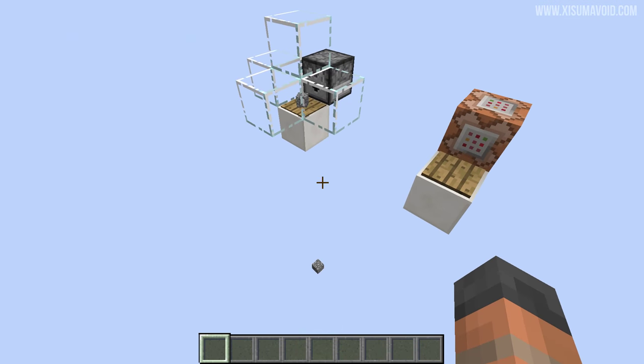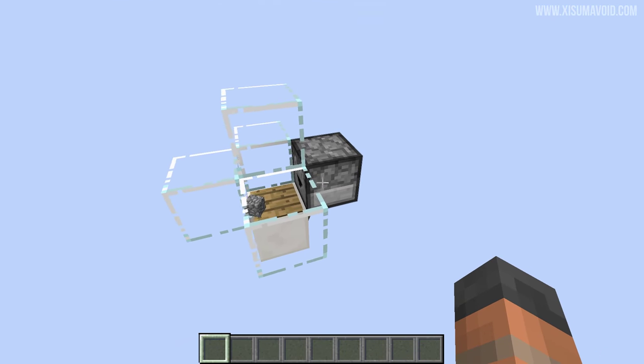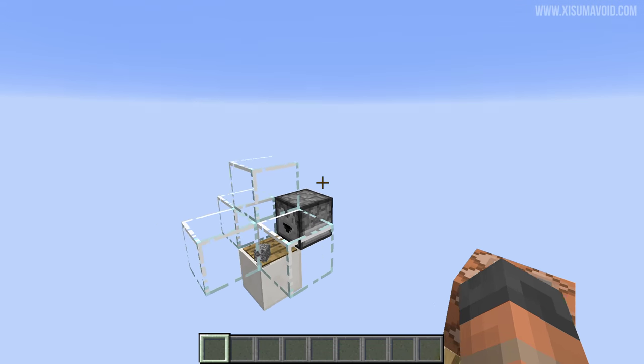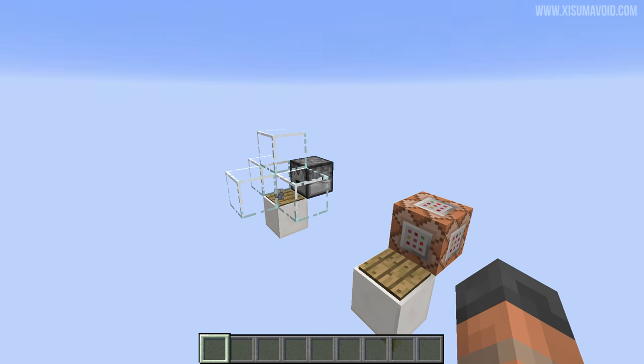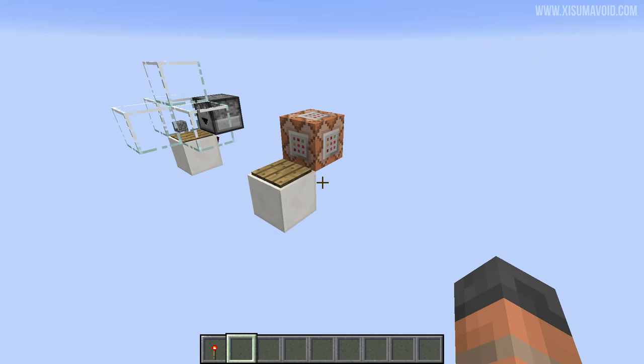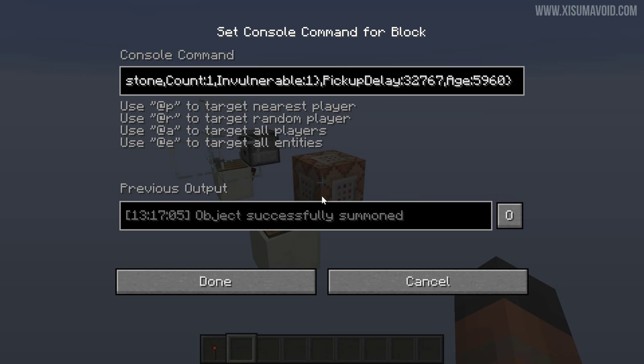I wanted to leave a gap so you could see it in action, and our timing just happened to be perfect. One thing to note is that cobblestone is pretty disposable once you've got tons of it, but this does have a finite amount of uses — something to consider if you choose to use a timer like this.